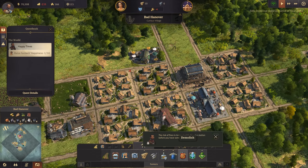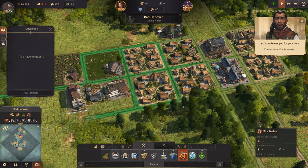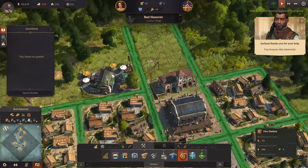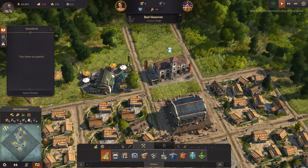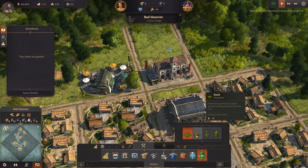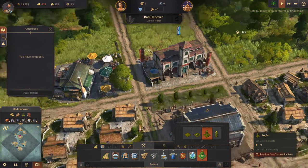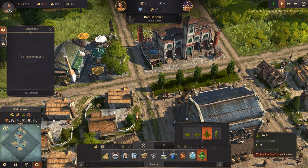We need a fire station now as well. Can I squeeze it in? Yes, there we go. I think I'll give it road access and pop it over the road. We'll see if we can put in a little bit of grass or bush - let's give them some little trees in there. Lovely, a little poplar. Our little village is coming together.